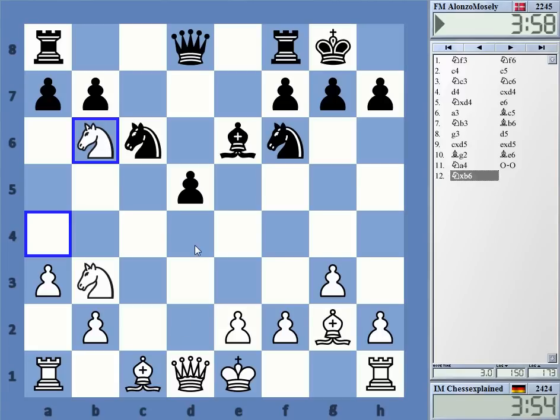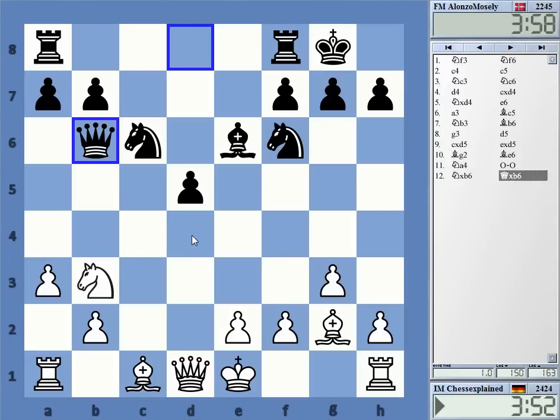So I'm going to snatch that. Oh, he's allowing bishop e3 here with a tempo — d4, knight d4, rook d8 though. Hmm, that's really annoying. Rook d8.